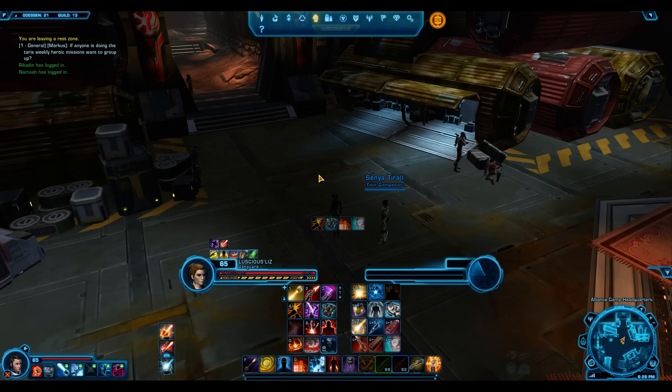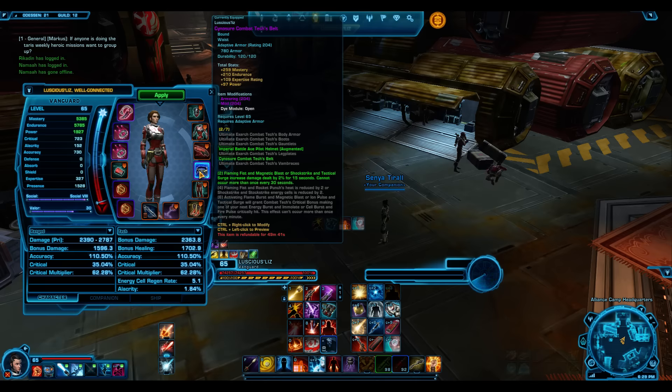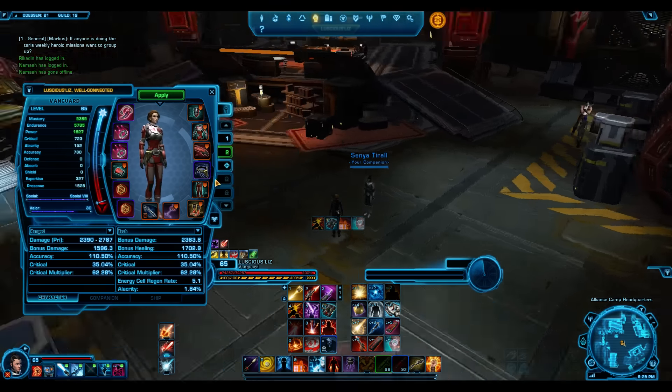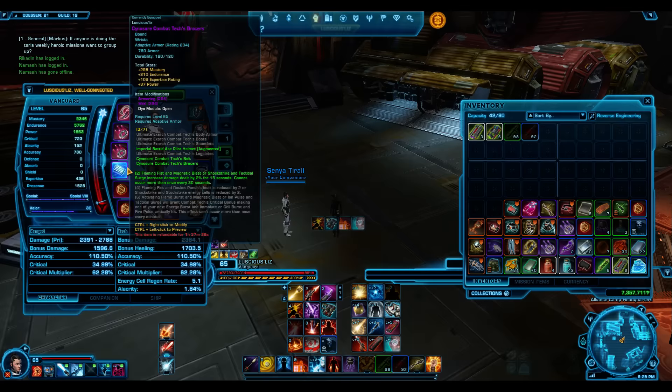Depending on what content you're doing - say you're doing level-synced content - the best gear to go for is the PvP gear, the Cyanosure gear. The reason for this is the 204 gear is quite nice. It's not bad stat-wise. The belt and the bracers are pretty nice. Belt and bracers give you a set bonus. They have more power than the 208 ones.